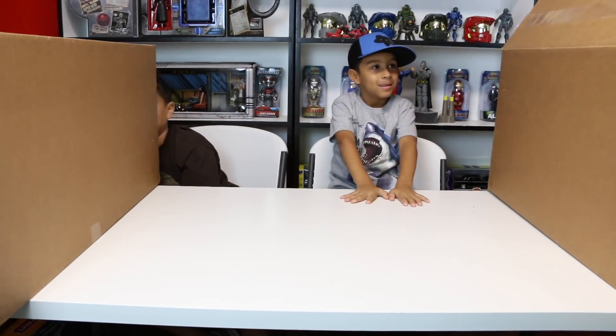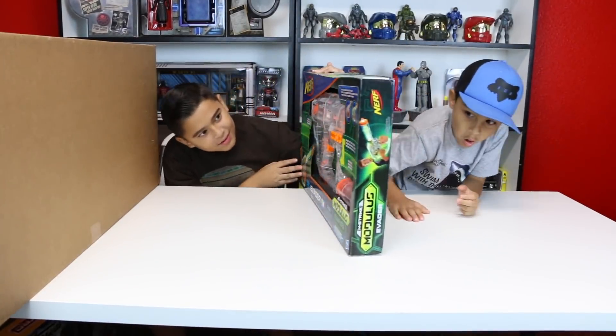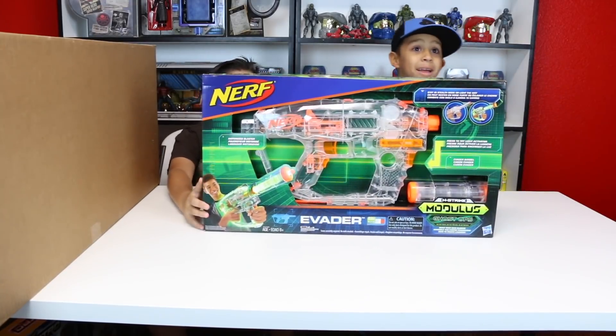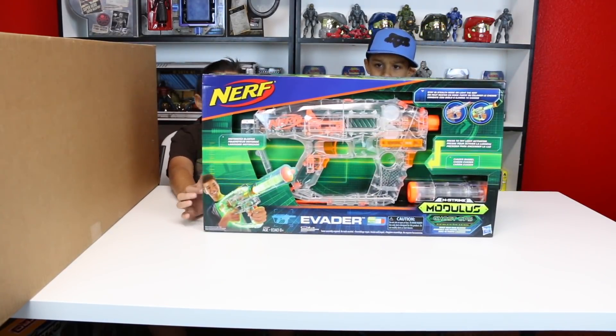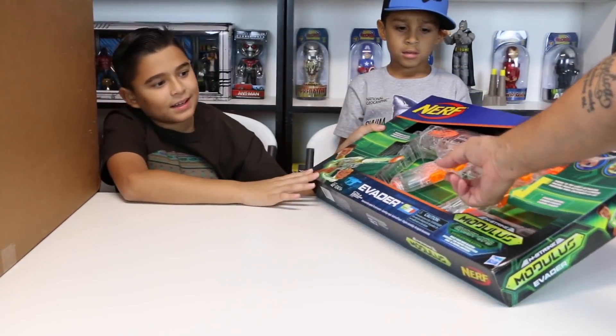Oh, this one looks pretty cool. This is called — Whoa! What the heck? — the Evator. N-Strike Modulus. Modulus? I'm going to keep all my guns. This one looks like it glows in the dark. Or not — it has a light or something. Oh look, push this button right there.